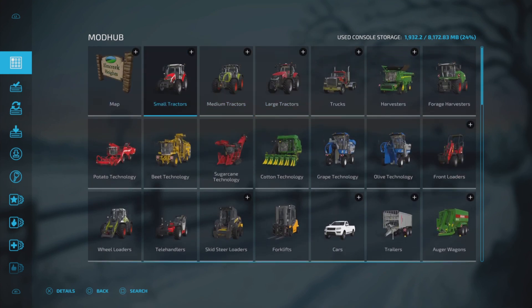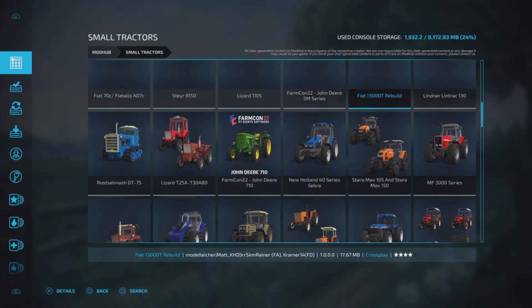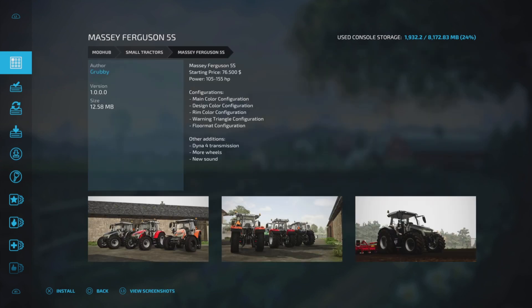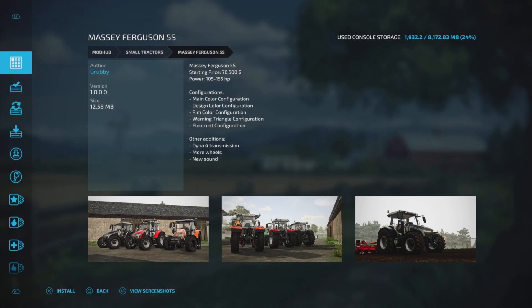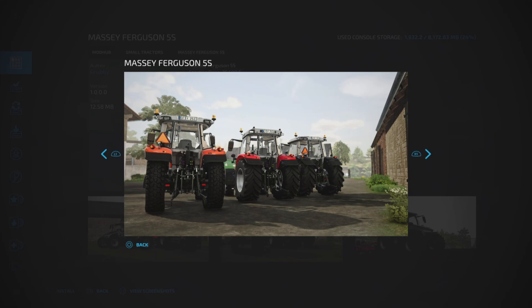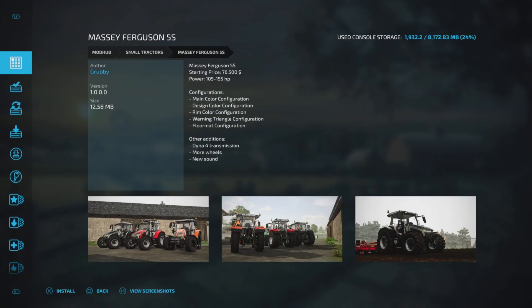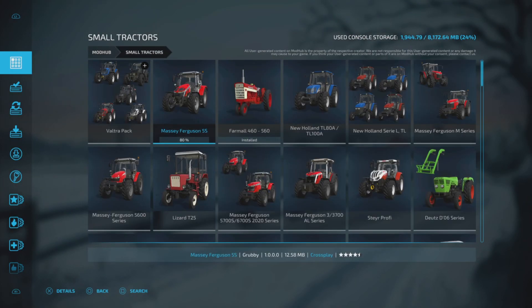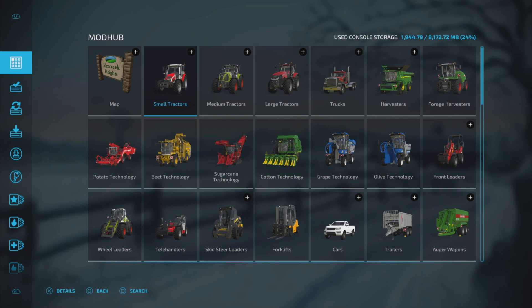Let's go back up to something simple like small tractors. Say you want to install this Massey Ferguson 55 — press X for details. In here you can see a description, some pictures, and at the bottom left you have install, back, or view screenshots. L3 lets you scroll through actual screenshots the modder has posted. Press X to install and it will say the mod was added to the download list. Back out with circle and the Massey Ferguson loads to 100% — now it's available to use in your game.